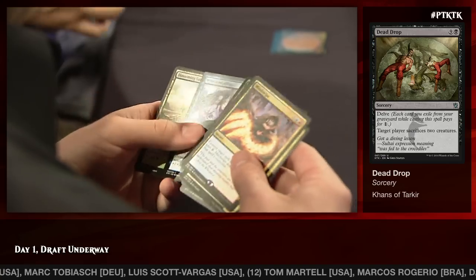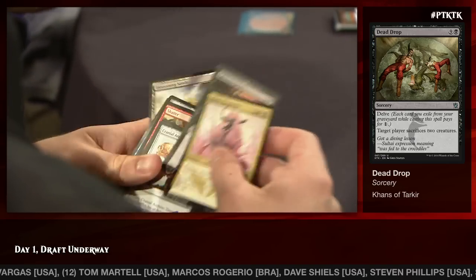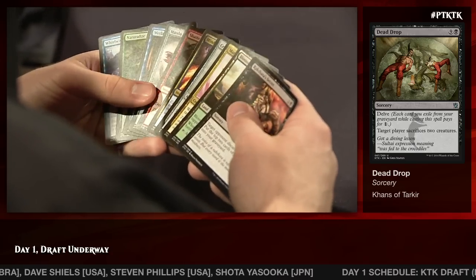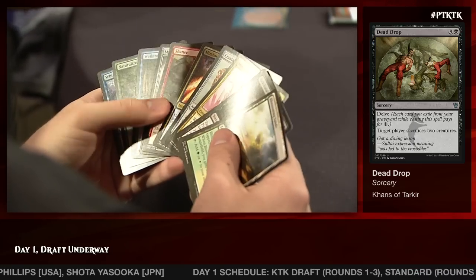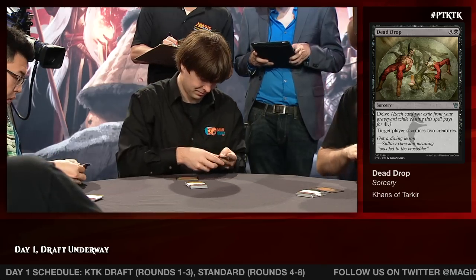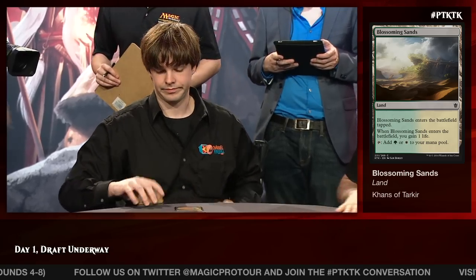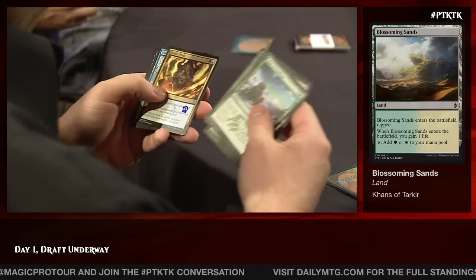There's a Mardu Rough Rider for Reed, which he could dip over into red for pretty easily. He's pulled Mind Swipe to the front, though — I can't imagine that's the direction he wants to go. There's also Rakshasa's Secret, a decent card for an aggressive deck. The real question is does he want to take the Rough Rider and start dipping into red or not? He didn't — with Blossoming Sands he's indicating a preference for the power of mana fixing in this format.